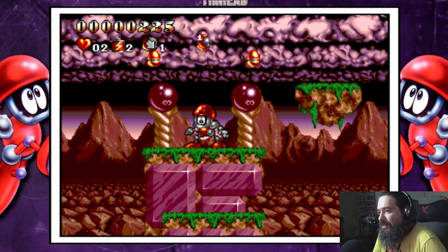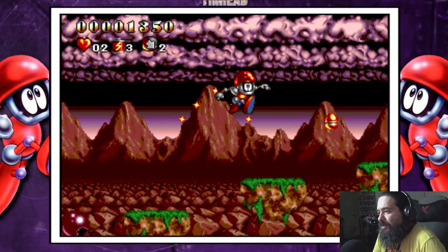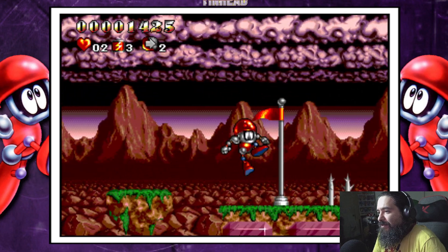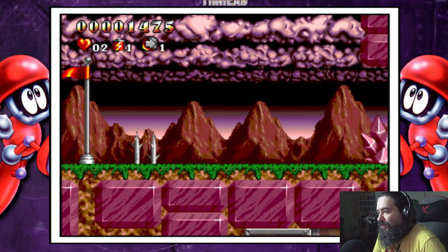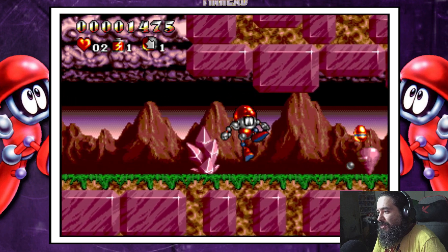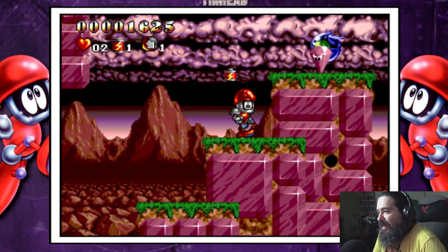I don't know if there's a way to attack. Okay, there it is. I just fell — fell to my doom. Is that a checkpoint? I guess you just throw these little balls out of your head and that's your attack.